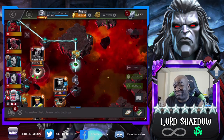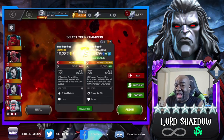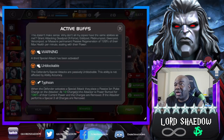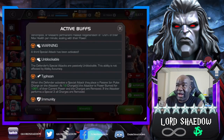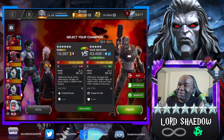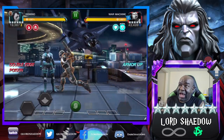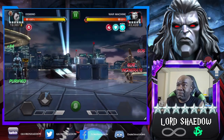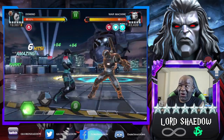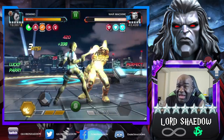That's a little tip there. Look at what we have to deal with — people that have very difficult Special Ones. That works out if you can push him to a Special Two. With this team and the synergies I have with Domino, you can see I'm doing a lot of damage. Here I'm trying to push — look at that, he fired it off. I hate that about War Machine.